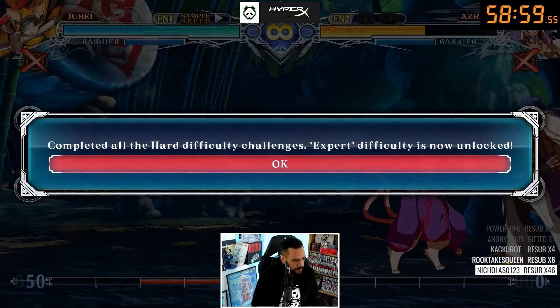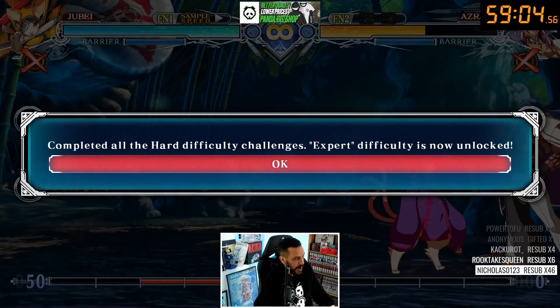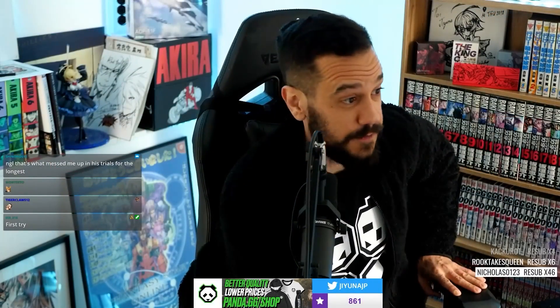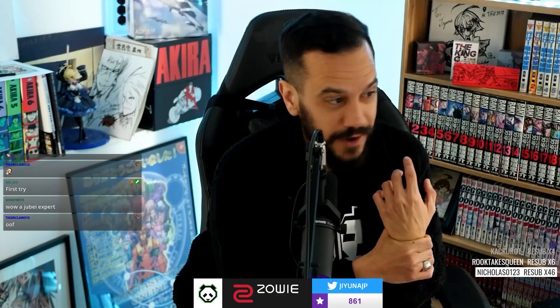I wish you could have seen my inputs there at the end — I literally just started mashing every button. Look at that: complete, hard, difficult, childhood, expert now unlocked. Hey, in under one hour! Hard is done, we're gonna start expert now. But I'm telling you, my left hand is feeling it. This character has double quarter circle forward, half circle back forward, 360 — he's got a lot of directional inputs. Very unique, and like forced difficulty — there's no need for basic moves to have these difficult inputs, but that's what Morrigan wanted I guess.